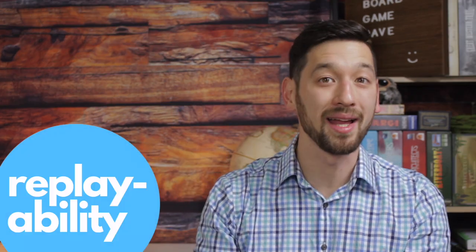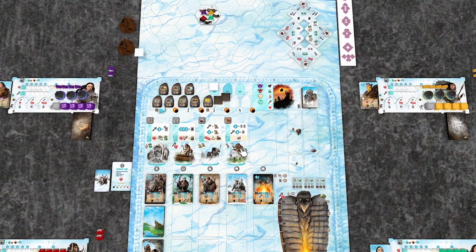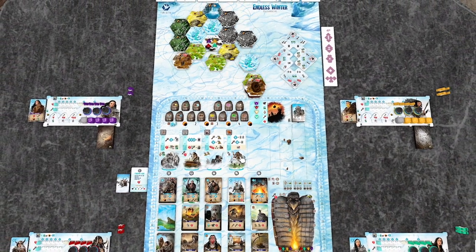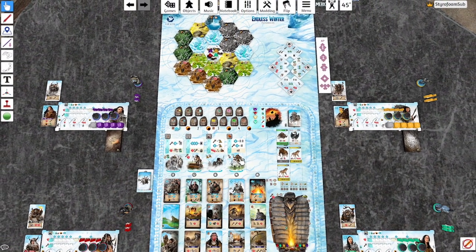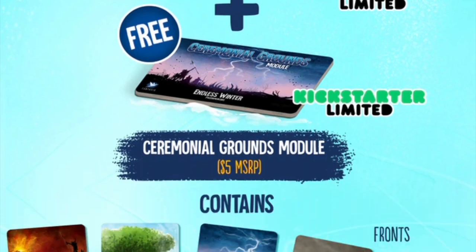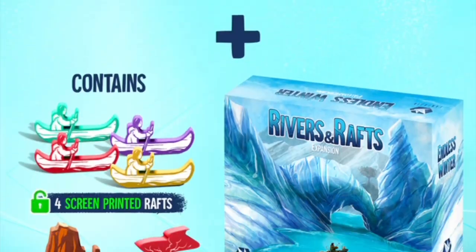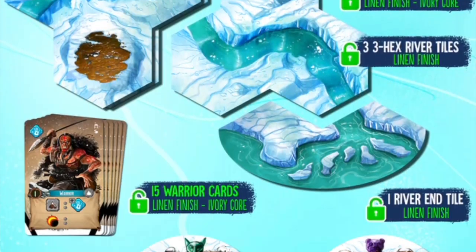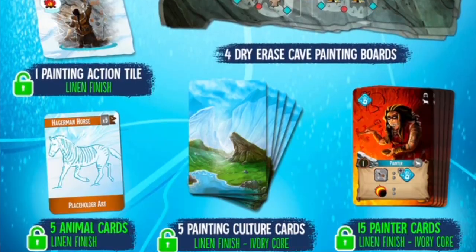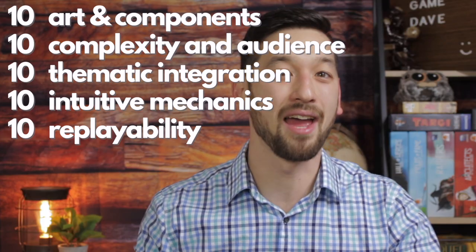My fifth criteria is replayability. Even just looking at the base game, there's so much variable setup with the terrain board, the megalith board, the chief you'll get, and the culture cards that come out. You could play the base game many, many times and not get bored. But this game also has, by my count, nine expansions and modules being released alongside the base game, and with all the different modular combinations, I don't think you could possibly run out of new ways to play it. 10 out of 10 for replayability.